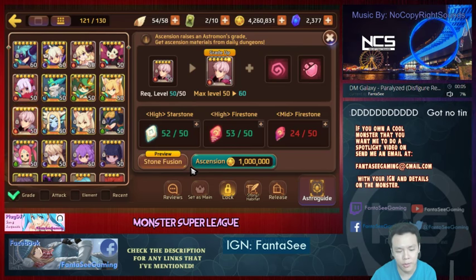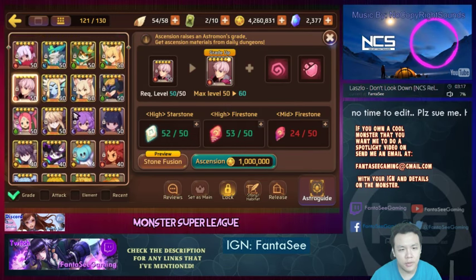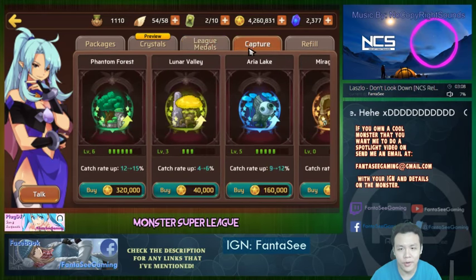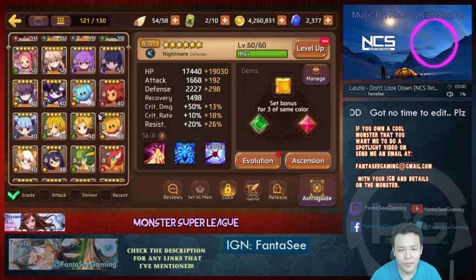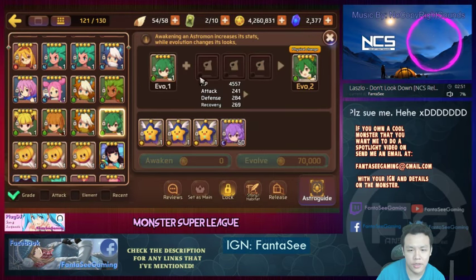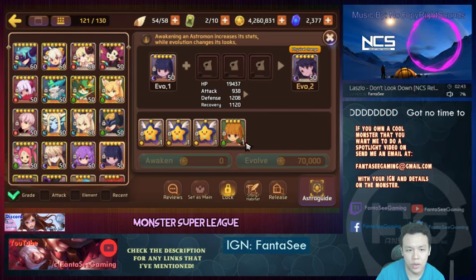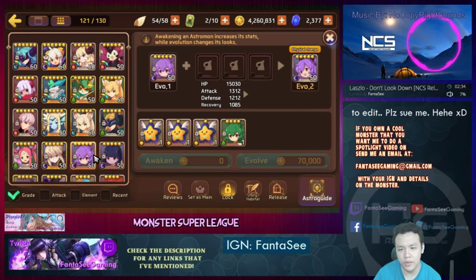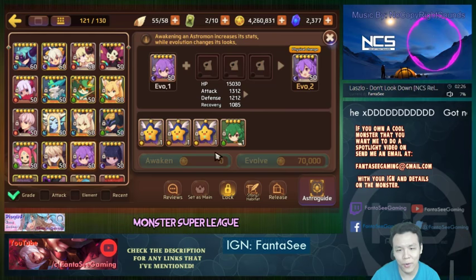I have a lot of gold saved up right now, ready to make a lot of six-stars. I'm just experimenting to make sure I six-star the right monsters and don't waste resources. I did a free summon this morning and got a wood Cura, which was great — I've never gotten lightning from a free summon before. I'm planning to make my Cupid evo 2 this month, then gleam him up and eventually make him evo 3. I'll try to do the same with my Cura but it'll have to wait till next month.